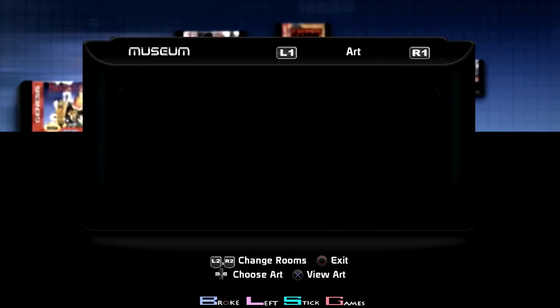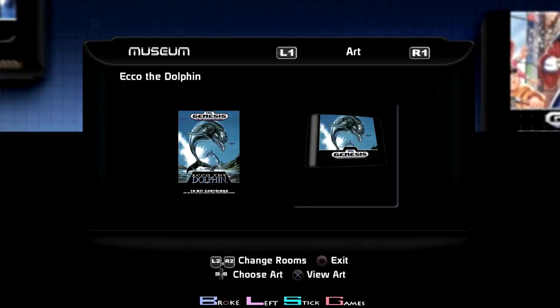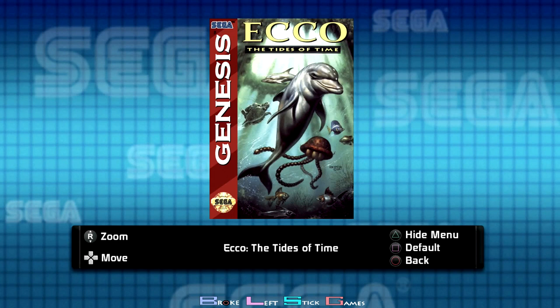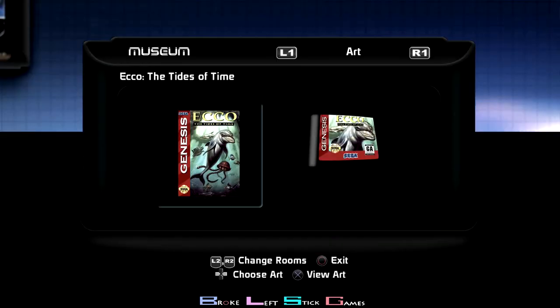Ecco the Dolphin — this is a super easy one. You just have to use sonar on another dolphin. It's a little silly. You just walk over, hit circle, do a sonar, and you get the trophy. No big tough one there. Tides of Time was a little more involved — you have to eat pools of fish by using the dash button, hitting square. All I did was find a pool of fish, go down below them, and go up and down with a dash to get this one. Not too technical.